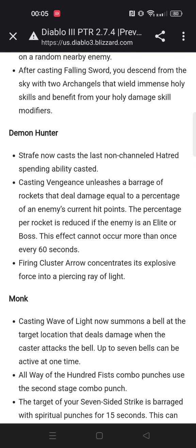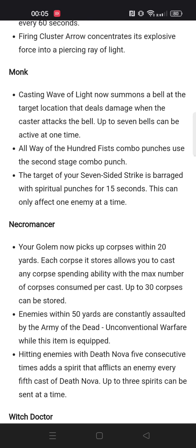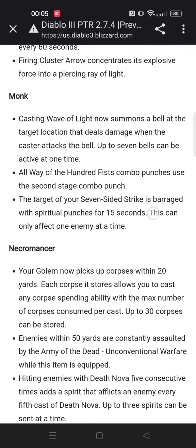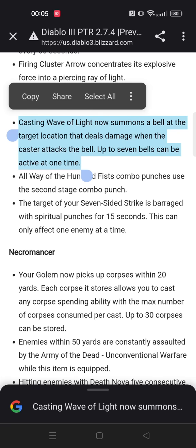Maybe you can even make some strange builds like a Strafe Impale Marauder build where you throw spenders in all directions. Monk also has some crazy stuff, especially with Wave of Light. Wave of Light is already one of the top builds in the game, and this could potentially make it super broken — summoning a bell and then having up to seven of them at the same time, all dealing damage when you attack. This sounds like some insane AoE.